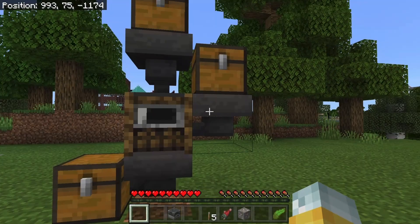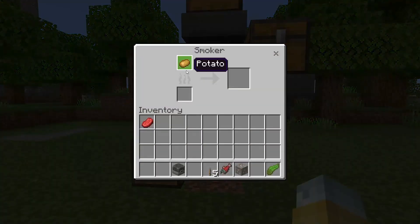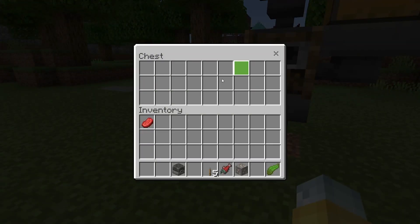All you need is the fuel to actually cook it, and once you start cooking it'll all filter down into the bottom chest. The last thing you need to do is put a lever on the side of the smoker.